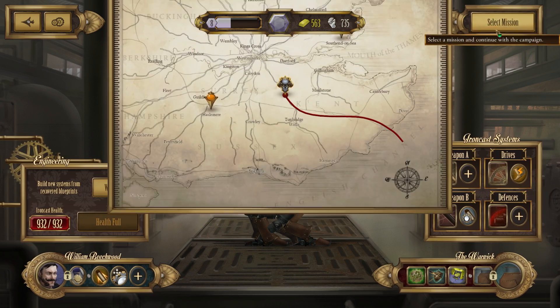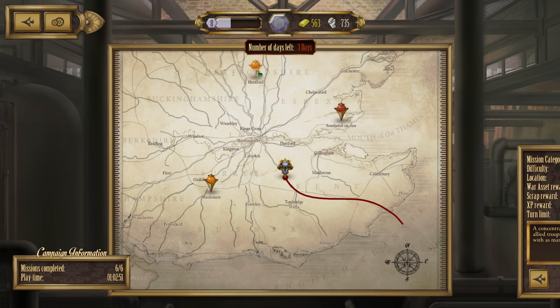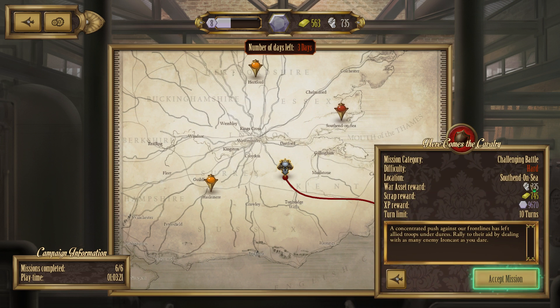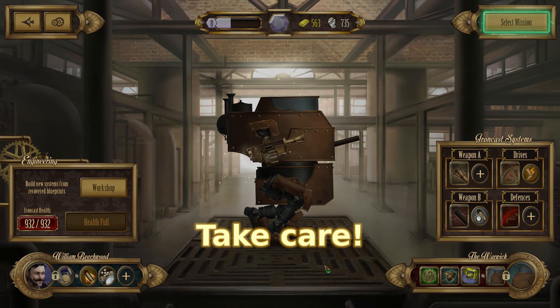Looking at the time, and given that I doubt I'm going to get as easy a mission this time, let's have a quick look around. We've got three days left - salvage, challenging battle, or a collection at eight crates and ten turns. I think I'm going to be wrapping up this episode there. When we return, it's probably going to be between the collection or South End of the Sea and the challenging battle. We just gave up 50 war assets and we are going to need more - that 235 right there is very tempting. But that is the end of this episode. I do hope you've liked it and will be joining me for the next. But until then, and as always, do take care.